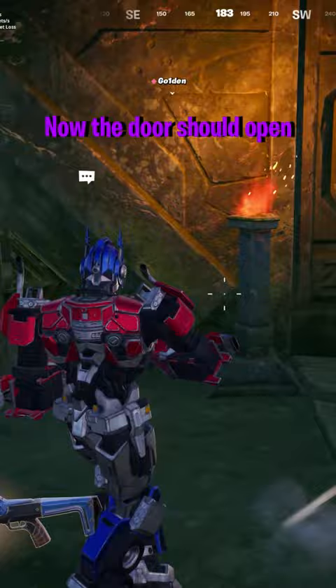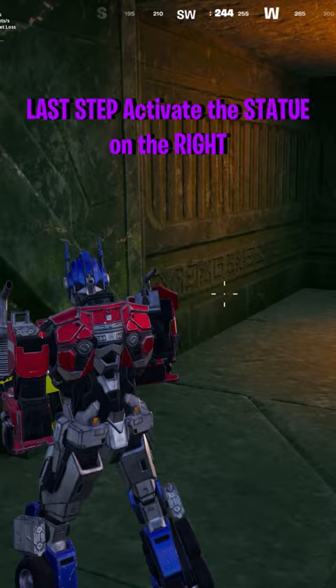But you're not done yet. There's one more thing you have to do to open the final door. There's a statue to your right — make sure that you click it and it should open the door. Don't click the one on the left though, because it'll rift you out of there. Now enjoy all the amazing loot inside of this vault.